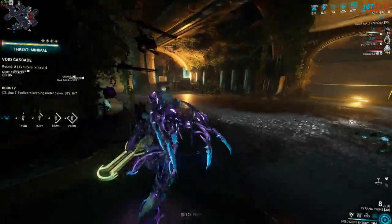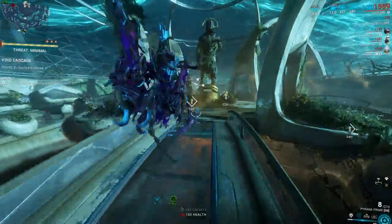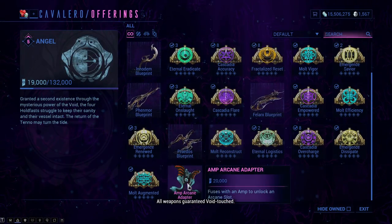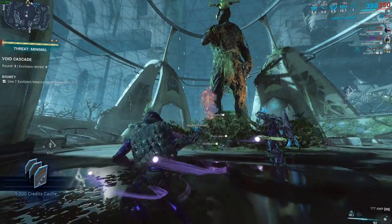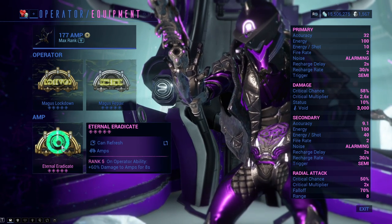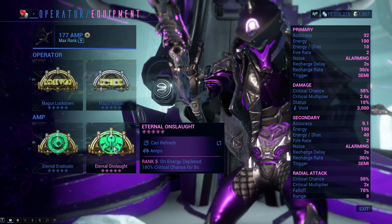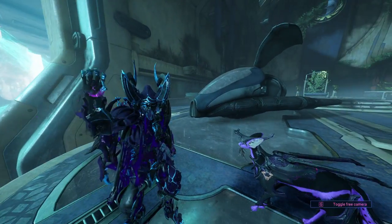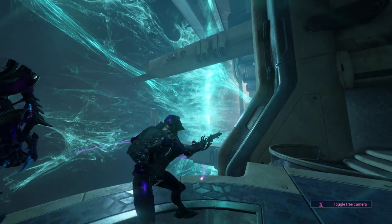With your amp, you're going to have one slot unlocked. For the second amp arcane slot, you'll have to buy yourself an amp arcane adapter. You need to go to Cavalero inside of the Chrysalith and purchase it for 20,000 standing — you do have to be Angel rank, which is max rank. The best arcanes for your amp are Eternal Eradicate and Eternal Onslaught. Eradicate: on Operator ability, you get 60% damage for your amp for 8 seconds — just cast your first or second ability in Madurai and there you go. Eternal Onslaught: on Operator energy depleted, you have 180% critical chance increase for 8 seconds. The best way to proc Eternal Onslaught is to void sling into the ground a couple of times, go into void mode after that, or cast your first or second ability for that Eternal Eradicate boost.